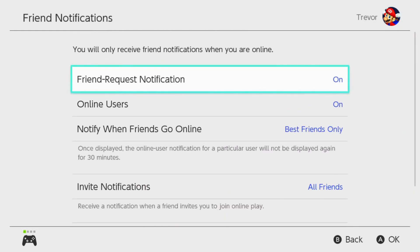Those are the notifications you can go ahead and adjust and change on the Switch itself. Hopefully this video helps — if it does, go ahead and leave a like down below and subscribe to the channel to get more videos like this one on how to make your technology work better for you.